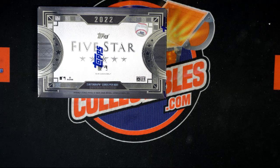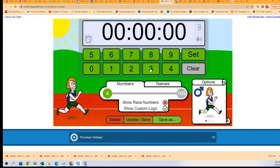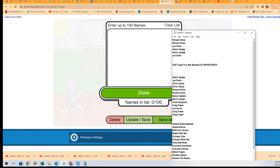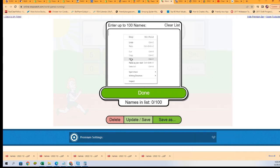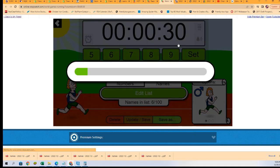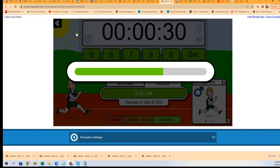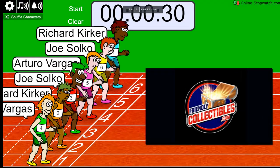It's time to rip open Five Star Baseball. We're going to start things off with a race where there are two winners. First and second place each get a spot in the break. Lucky number seven — on your mark, get set, go!